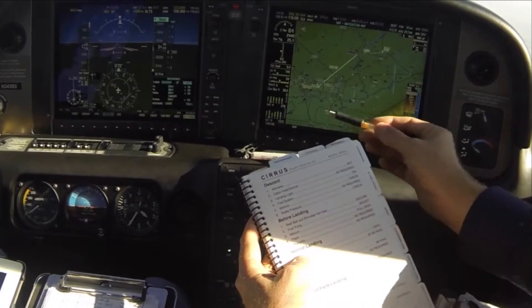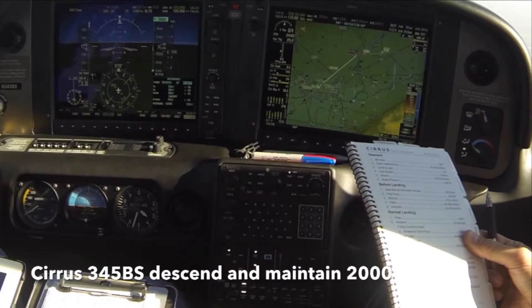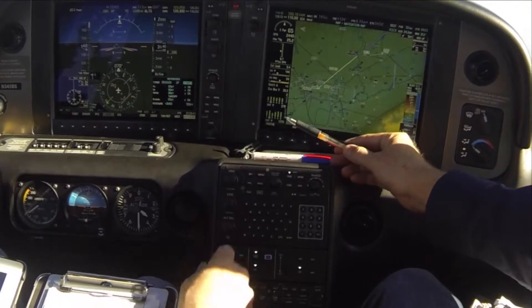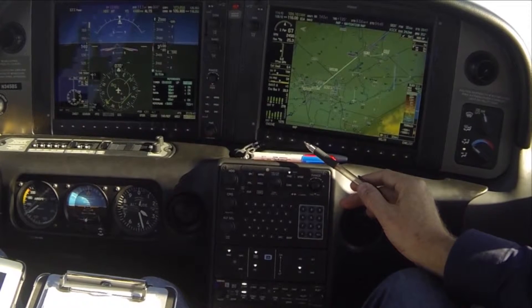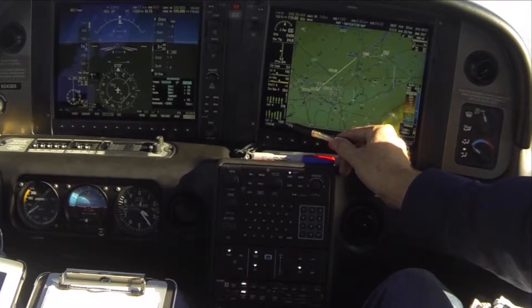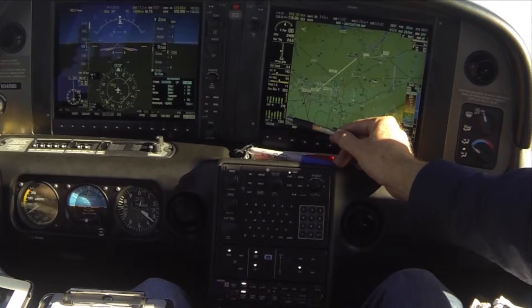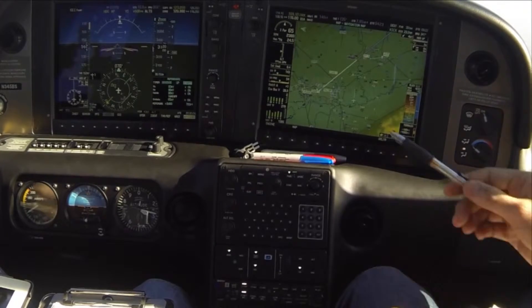We've got mixture, flaps, and autopilot to go. As we descend, you can see the EGTs are getting cooler, so we're going to have to bump in a little bit of power or reduce the throttle slightly. That will cause the EGTs to rise and keep the engine running smoothly. Either a power reduction or mixture adjustment can get you to that same 1,380 to 1,400 region — that's where it runs smooth and stays cool as well.